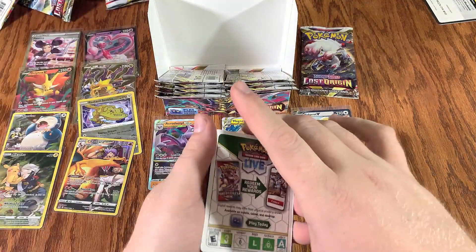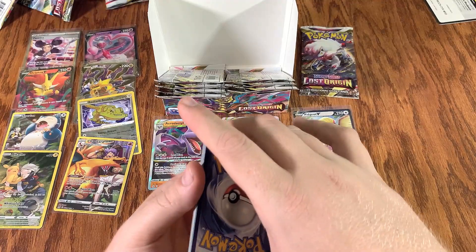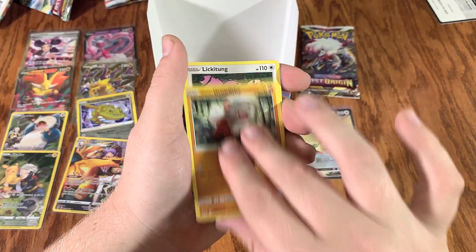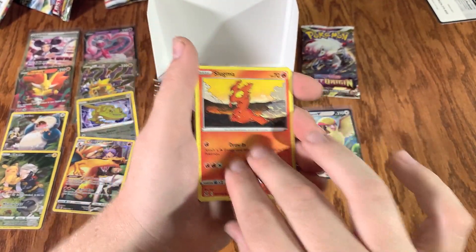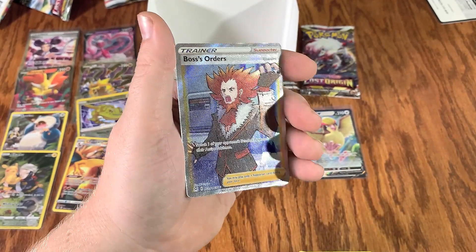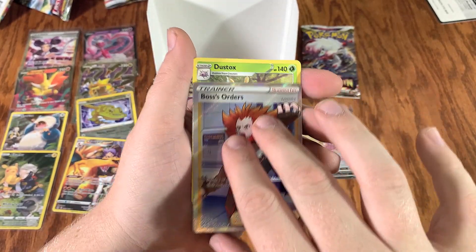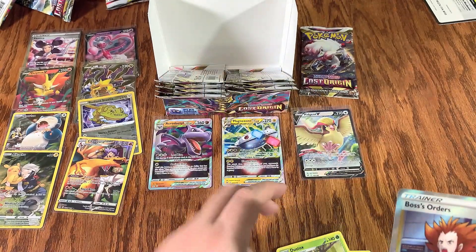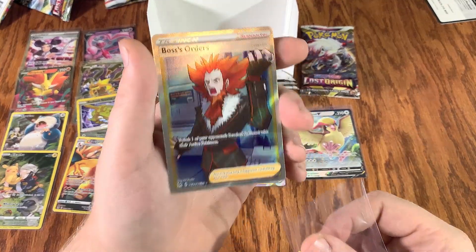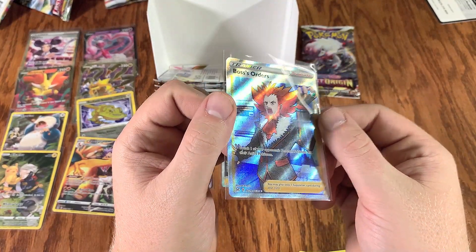Another white bar. Doesn't matter what kind of bars at this point, they've just been disappointing for a little bit. Abomasnow, Lost City, Carbink, Licketung, Slugma, Clefairy. Oh, I see some pretty stuff — I see some very pretty stuff ladies and gentlemen. Boss's Orders — look at that, there we go! And behind Boss's Orders we get a Dustox — I think it's the first for the Dustox. All right, now we're back on track — Boss's Orders full art, looking straight beautiful.